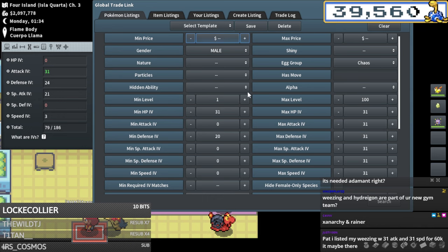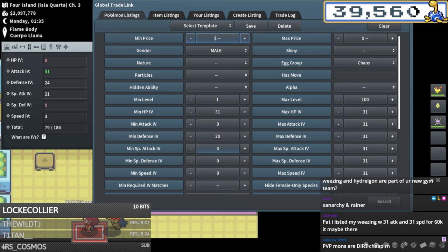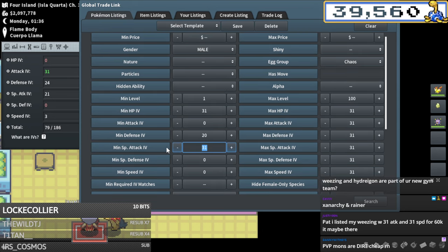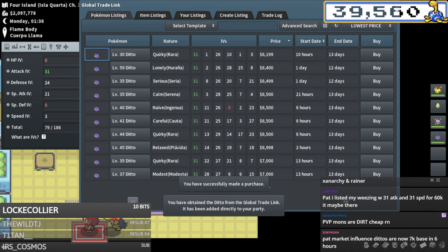Right now is the perfect time - look how cheap all these Dittos are. Please, if you need PVM pokemon, PVP pokemon, Jimmy run pokemon, take advantage of the market right now. Creating good IV pokemon is super cheap right now, and when raids come back as a permanent feature pretty much all pokemon are going to spike up in value dramatically.